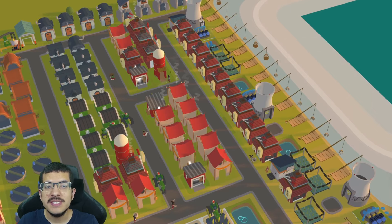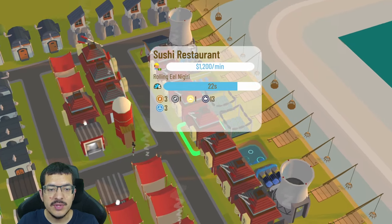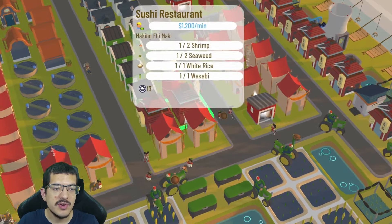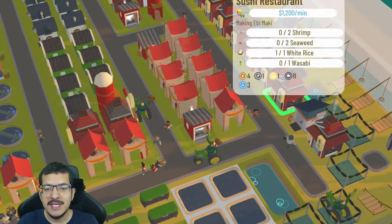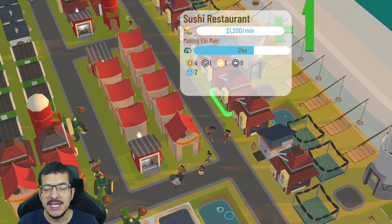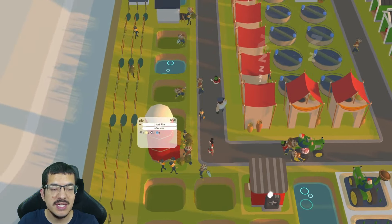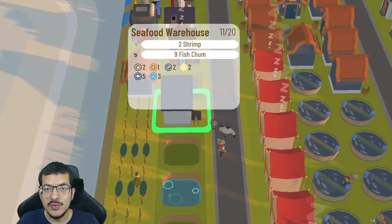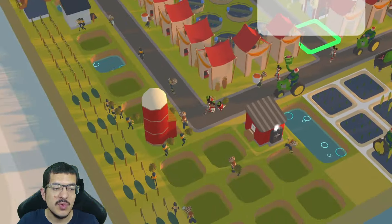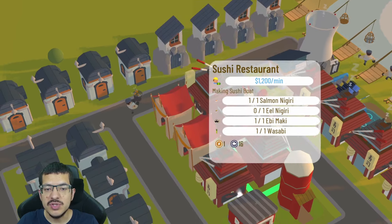Wasabi is used in three different crafts: Ebi Maki, Eel Nigiri, and Sushi Boats. A total of 16 sushi restaurants are in use — three crafting Salmon Nigiri, three crafting Eel Nigiri, and six crafting Ebi Maki, because they take a little longer to craft and are placed farther away. This isn't the most optimal placement for the sushi restaurants crafting Ebi Maki, as they have to make two trips to the silo and two trips to the seafood warehouse, walking across a long distance.